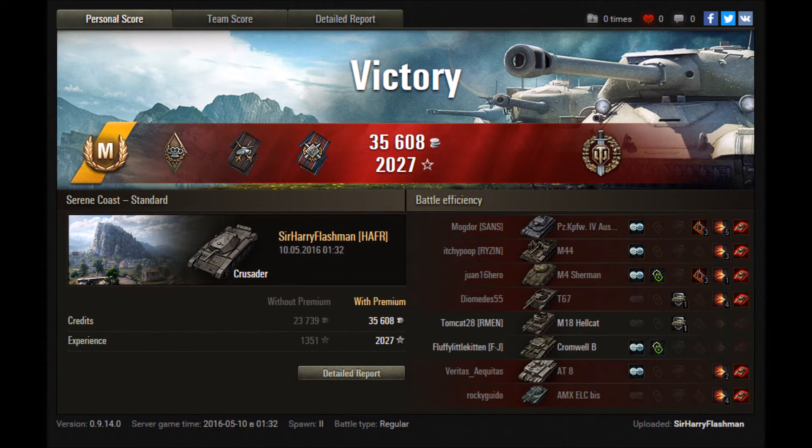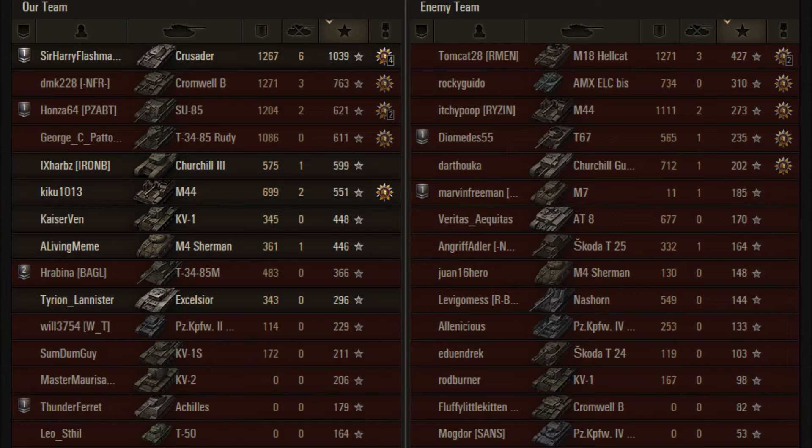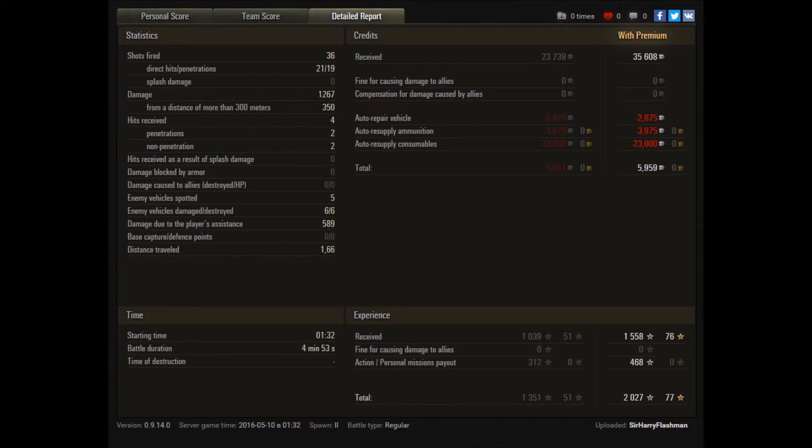Looking at the battle results: Ace Tanker — always great. Bruiser for damaging modules, Duelist for exchanging fire, and Top Gun for six kills. Fire for Effect because I did more damage than my tank's hit points. 1,039 XP, 1,267 damage — only four short of being tied for top damage with the Hellcat and our Cromwell B. Not a huge profit, just shy of 6,000 credits with a premium account because I was using Pudding and Tea trying to three-mark the tank.